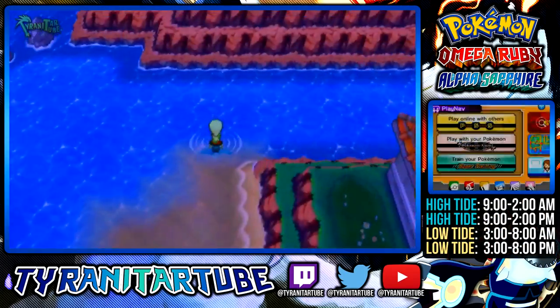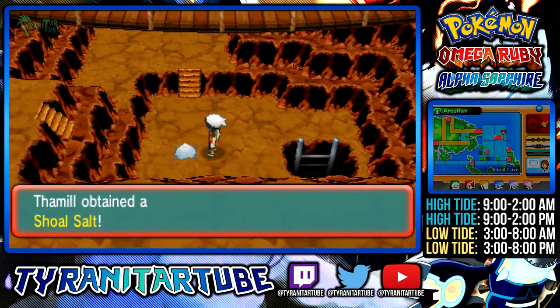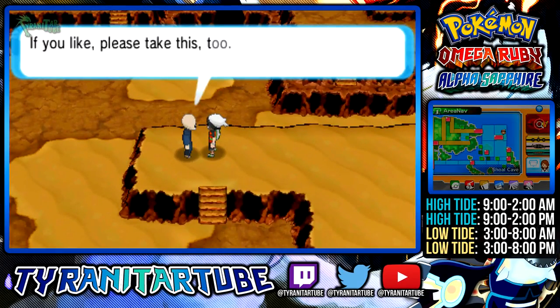The Slowbronite can be obtained from the Old Man in Shoal Cave who offers to make you a Shell Bell if you bring him 4 Shoal Shells and 4 Shoal Salt. Shoal Salt can only be obtained during low tide and Shoal Shell can only be obtained at high tide. There's a simple guide on screen to show you what times to visit the cave to get each ingredient.